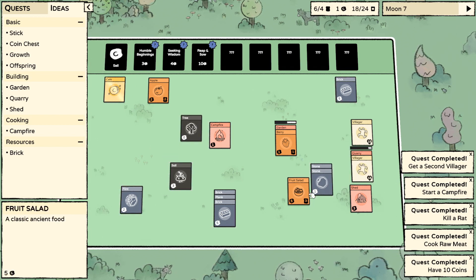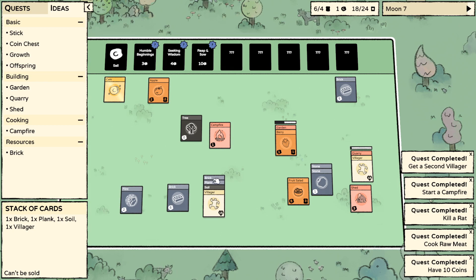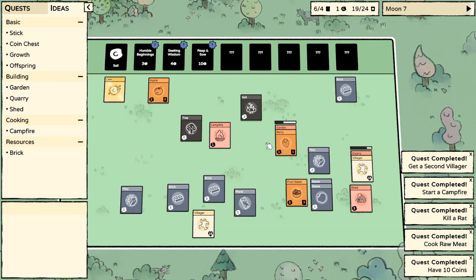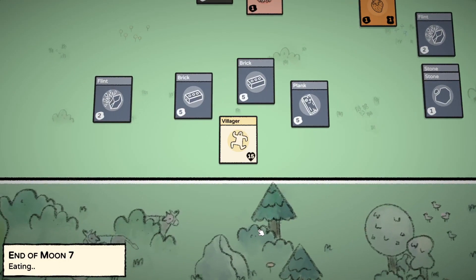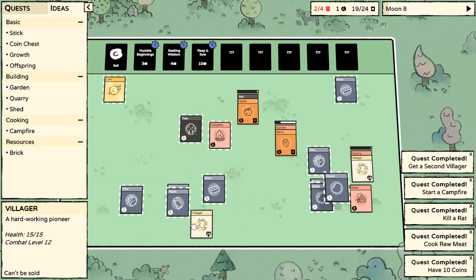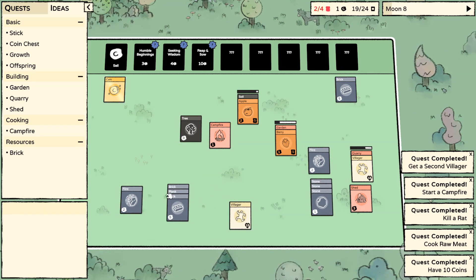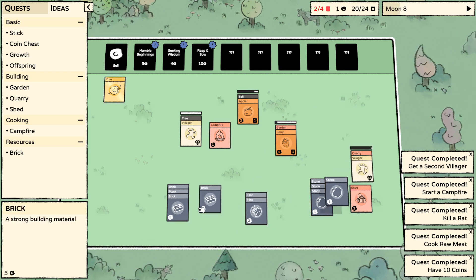I guess what we really want... soil with... Nom nom, nom nom nom. Everyone was fed. That would be apple tree. We've got the garden doing the berry. Stone, stone, stone. We really need more wood. Because we need plank, plank, plank. Brick, brick, brick. I wonder if brick, brick, brick does anything.